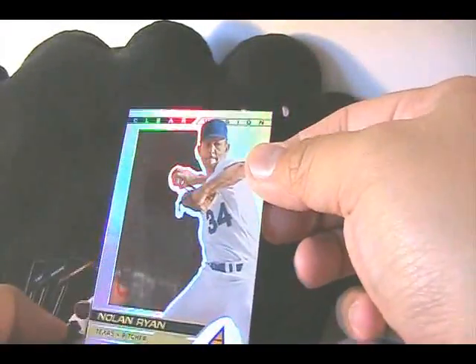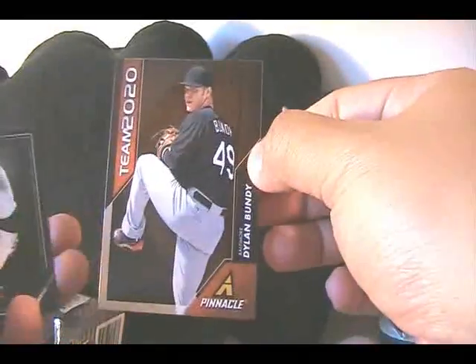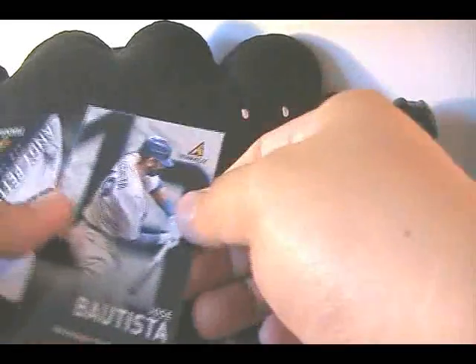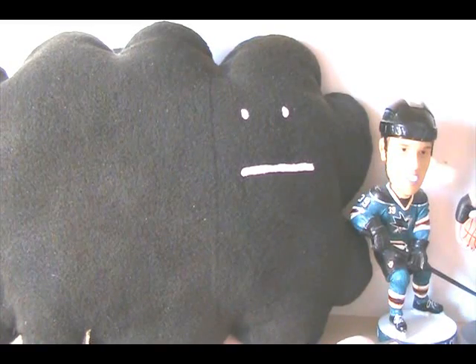Next up we have Complete Game — Nolan Ryan. I wonder how rare that one is. Complete Game — not super hard, but not as common as before having a Complete Game as a pitcher. Team 2020 Dylan Bundy. And our last pack of this long break — AJ Ramos rookie card, Jose Bautista Behind the Numbers. And there you have it — only two hits, actually two autograph cards.